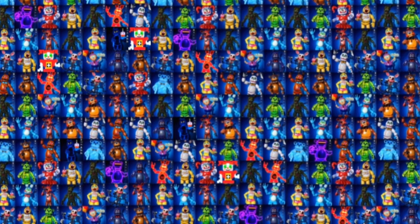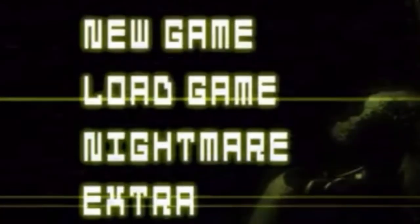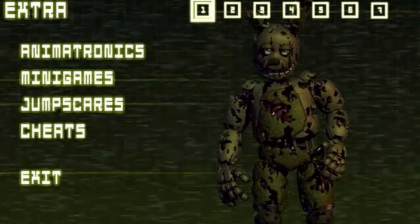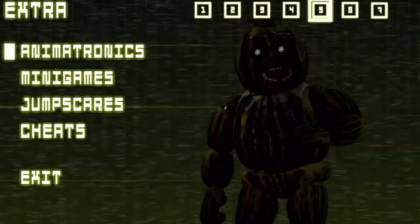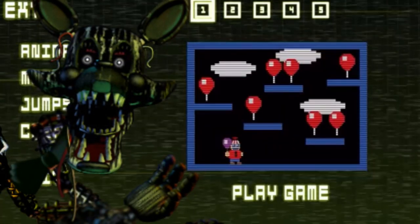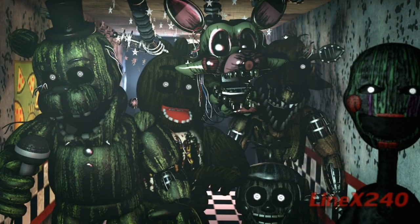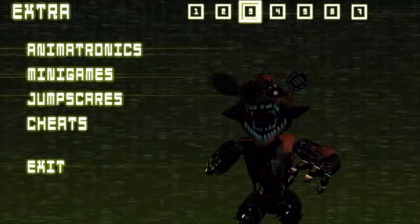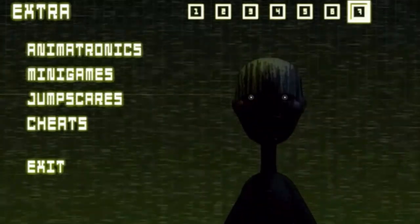FNAF 3 was actually the first game in the entire series to have an extras menu. Since FNAF 3 didn't have a custom night, Scott decided to add an extras menu where you could see the animatronics, activate cheats, things like that. Every single character that appeared in the game appears in the extras menu except one — Phantom Mangle is the only phantom cut from it. Every other phantom is there: Phantom BB, Puppet, Freddy, Foxy, Chica — but Mangle isn't. It gets even more weird when you realize there are seven slots, enough for the six phantoms and Springtrap, but Springtrap gets two.